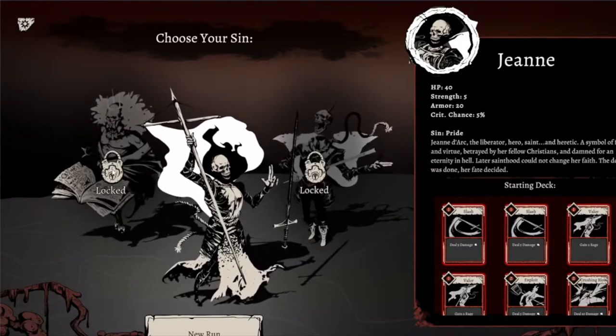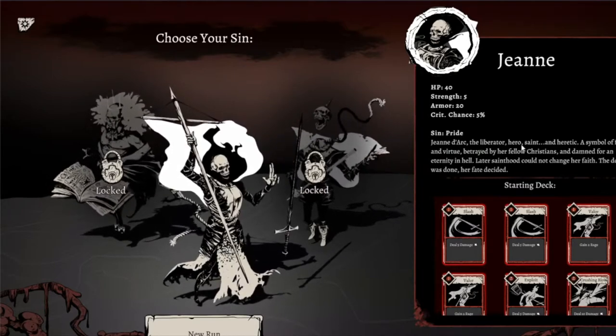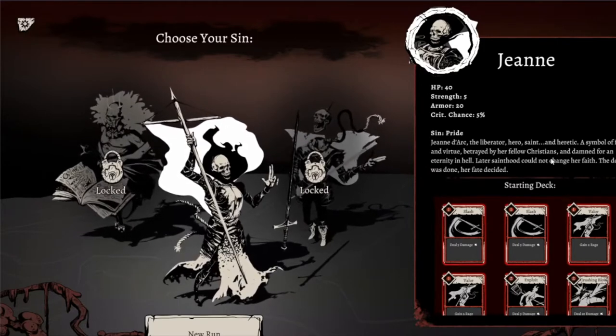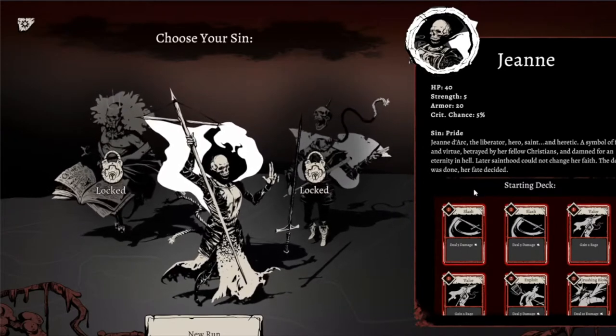In the full game you'll be able to play with three characters, but at the moment we can only play with Jean. She is Jean Dark, the liberator, hero, saint and heretic. A symbol of faith and virtue, betrayed by her fellow Christians and damned for an eternity in hell. Later sainthood could not change her faith — the deed was done, her fate decided.